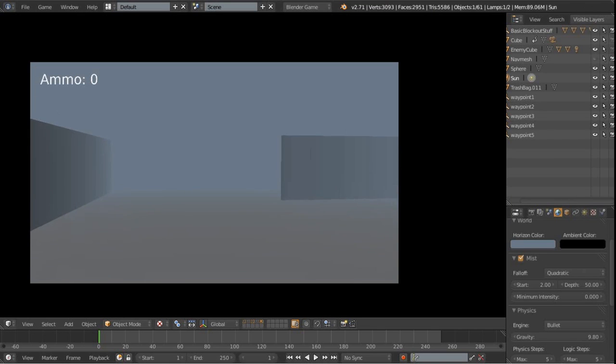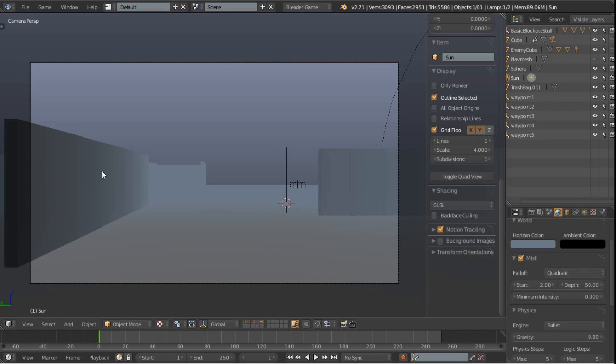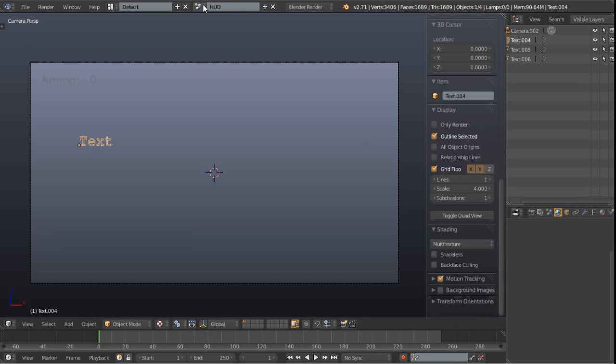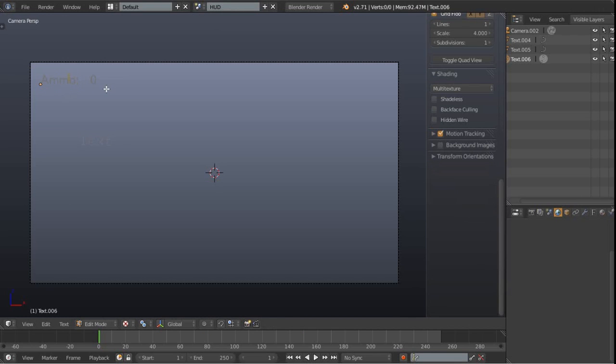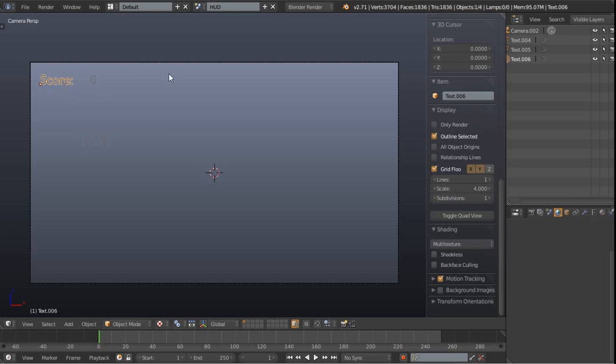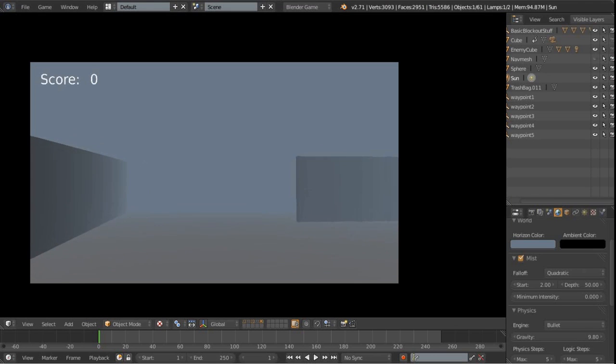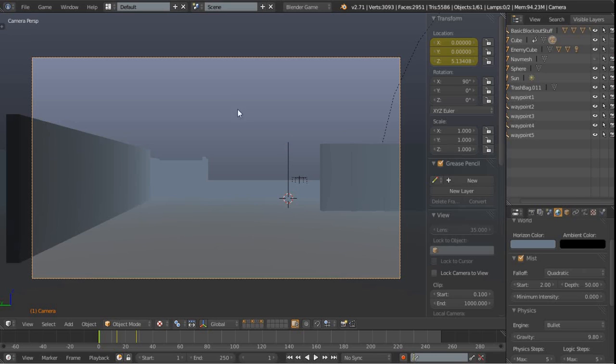The next thing: if I press play we've got 'ammo' up in the HUD and we're not really going to use ammo, so we need to change that to the word 'score' instead. I'll come over to the HUD scene by switching the scene at the top, and we can see the word 'ammo' here. I'll tab into edit mode and set that to 'score'. Now when we switch back to the scene and press play, we can see it's now saying 'score'.